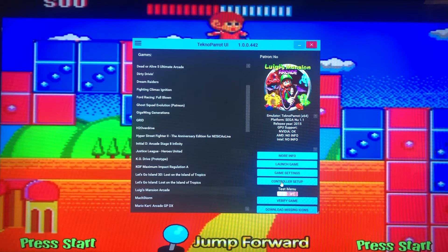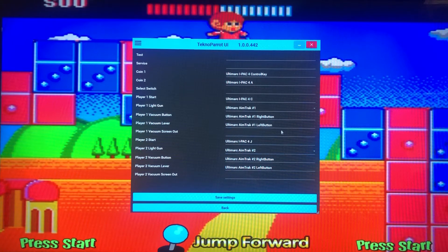Then we're going to go to control setup. Whatever you set up as your coin button on your control panel — map those to your panel — because your Aimtrak doesn't have a whole lot of buttons to it. So if you start mapping your coin button to your Aimtrak, you're going to be in trouble. Set it to whatever you want on your control panel.